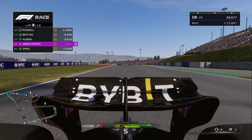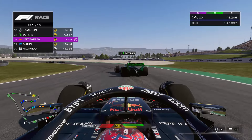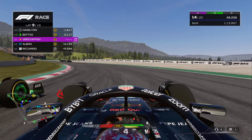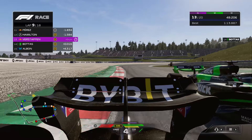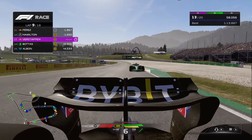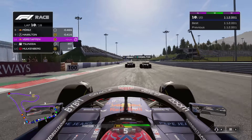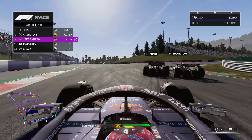We have Valtteri Bottas in front of us in the same corner as lap one where we kind of forced him off the track. Maybe we can do it a lot cleaner this time, and he's probably very relieved to still be on the track. How is that possible — how am I setting the fastest lap? I'm only looking backwards when I'm accelerating. That's ridiculous.